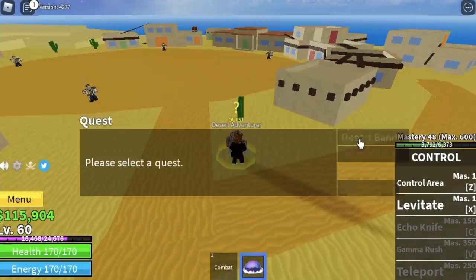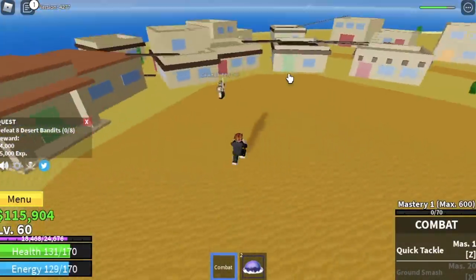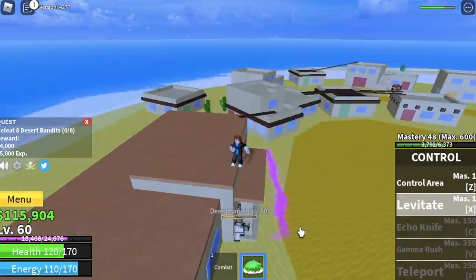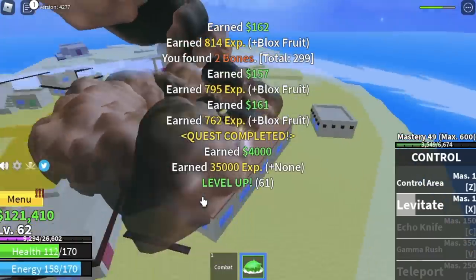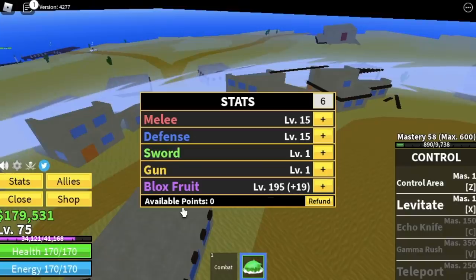We have two mobs here. We're gonna start with the desert bandits — you need to defeat 8. Lure 4 first. Go on top of this house, use your levitate — no luring needed, easy. You're gonna do this until you reach level 75. I hope you use that strategy.